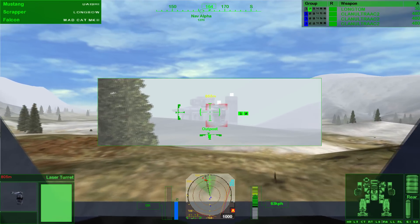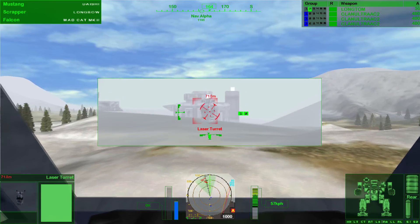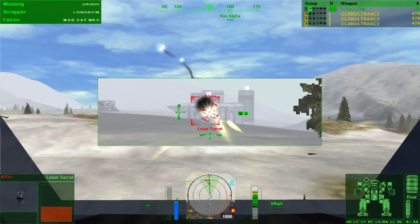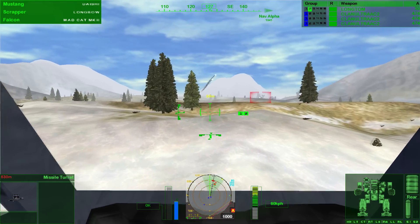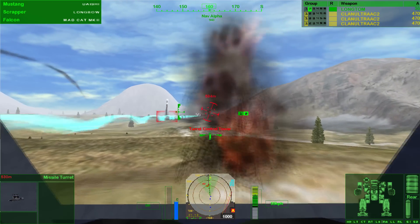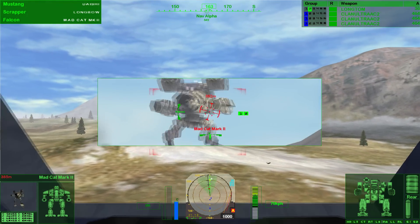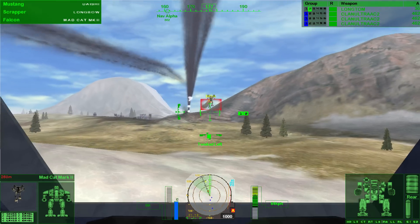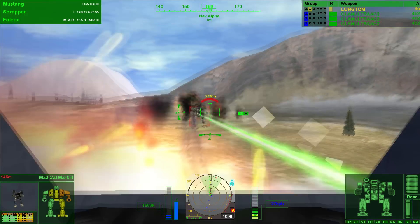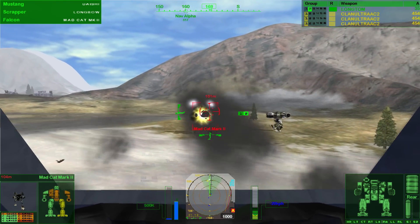Can I hit them with my AC-2s from here? I could try to lob a Long Tom into them, but I want to save it for closer range. Some missile turrets — oh, a turret control tower. Is he outside my range? No, it's in range. Done, excellent. Take out that Mad Cat Mark II. Present from me to you. I didn't do as much damage as I thought it would, but our allies are ready to rip him to shreds.